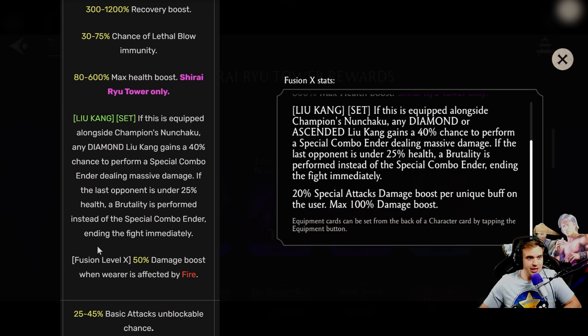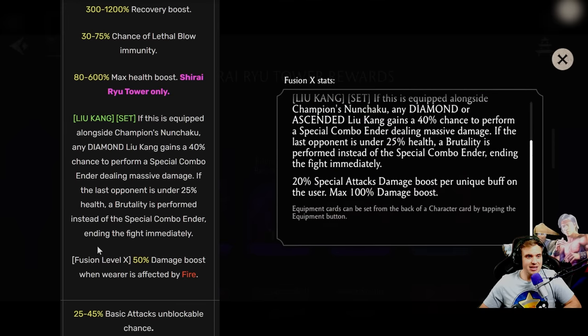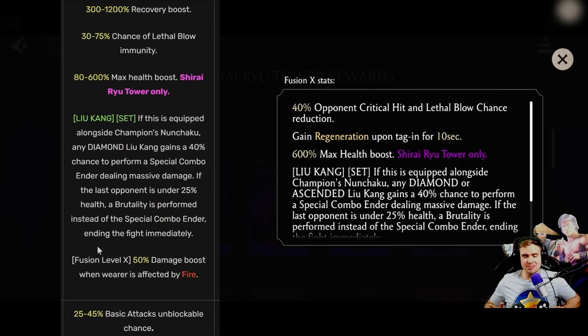Mag stability used to be 50% damage boost when wearer is affected by fire. Now it's 20% special attack damage boost per unique buff on the user. I feel like for Liu Kang the old one was better. Overall, this piece doesn't feel like it got weaker, it just changed a lot — but I can't say it was really buffed a lot either. Some things are better, some things are worse.